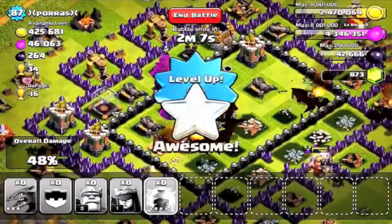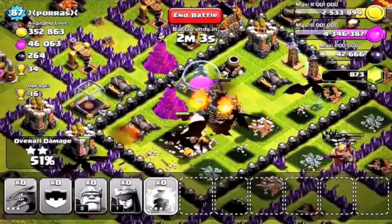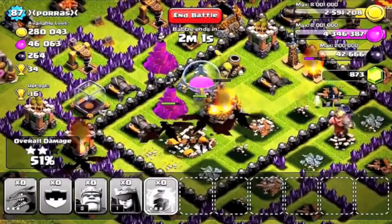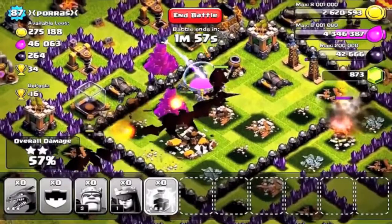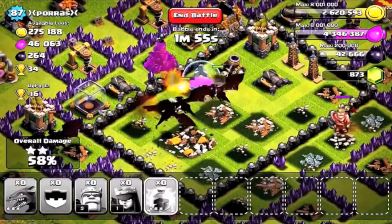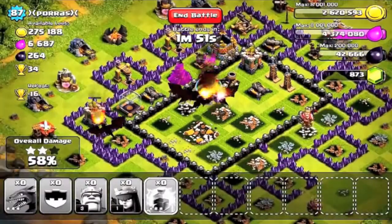He could have been a little more strategic, but nonetheless it's an awesome raid and it looks like he's going to get most of the resources. He's already at 50% for the raid and he's taken over 600,000 gold. There's a ton of gold — I don't know how the defender had so much gold but not very much elixir, but if I ever came across a base like this I would definitely take it.